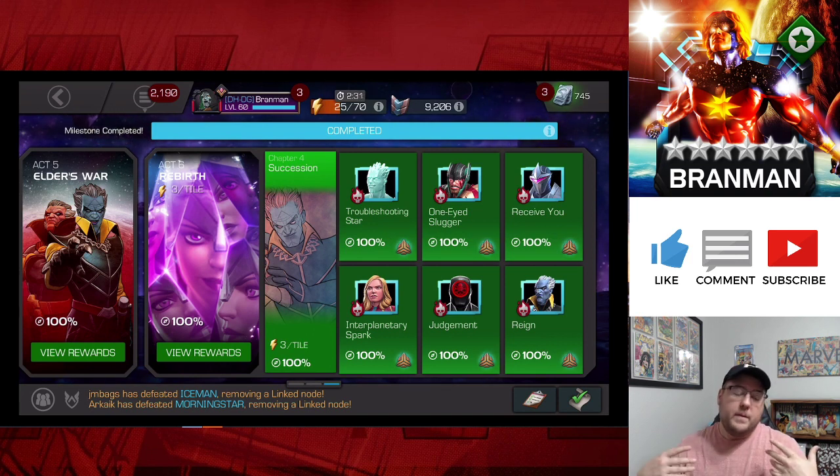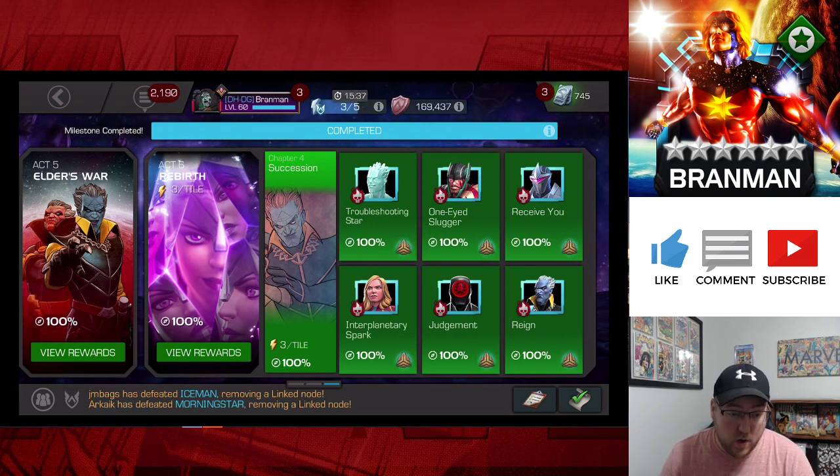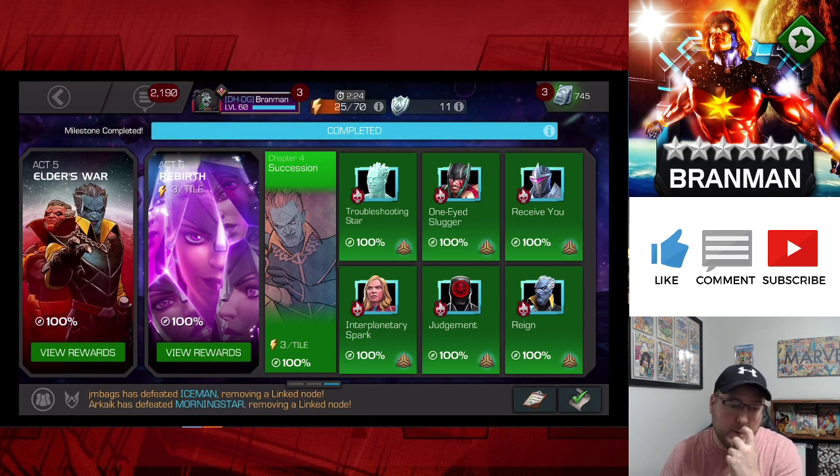I spent roughly on Act 6.2 to Act 6.4 roughly about 18,000 units. It may be give or take 1,000 units — it could be as high as 19,000, could be as low as 17,000 — but 18,000 units is what it took me to get a completion and a full exploration of 6.2, 6.3, and 6.4. That's a little ridiculous in my opinion.